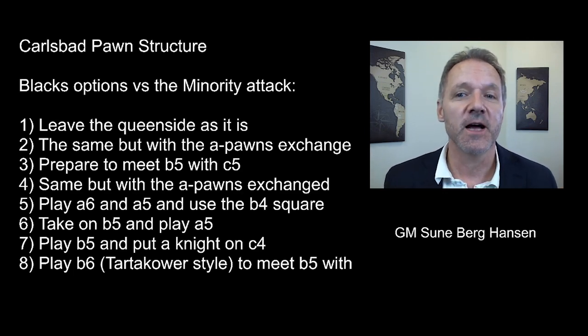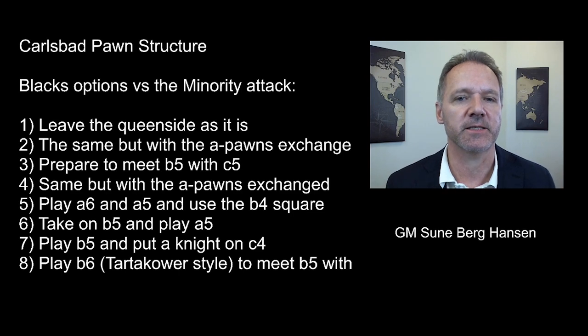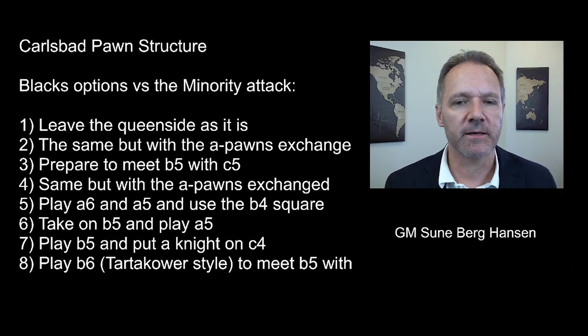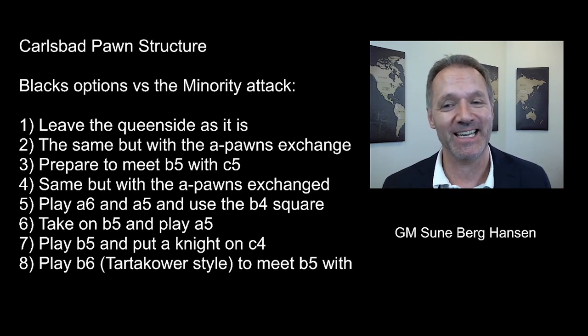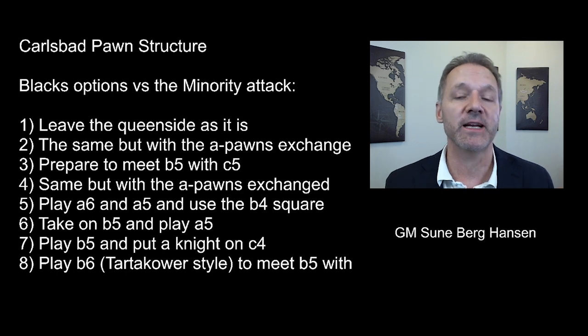Option four is the same — meeting b5 with c5 — but with the a-pawns already exchanged. Option five is to play a6, and when White goes b5, play a5 to gain the b4 square, usually for a bishop. Option six is to play a6, take on b5, then a5 to get a free a-pawn, though this leaves a weak d-pawn. Option seven is to stop White entirely and play b5 yourself, giving a weak c6 pawn but possibly a knight on c4. Option eight, in Tartakower style, is to play b6 and when b5 comes, respond with c5, ready to take back with the b-pawn.